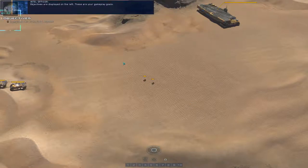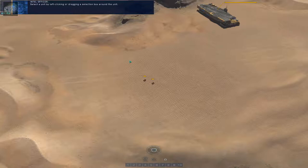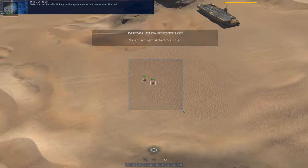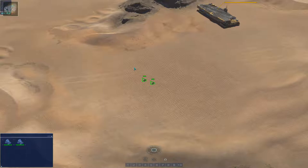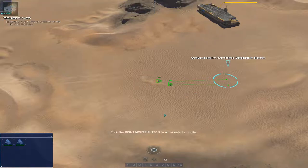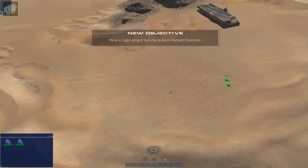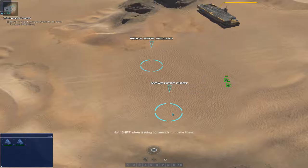Objectives are displayed on the left — these are your gameplay goals. Select a unit by left-clicking or dragging a selection box around the unit. Left-click and hold to drag a selection box around several units — that's normal RTS play. Move selected units by clicking the right mouse button on a position. And nothing really different about that. Hold Shift, issuing commands to queue them — just dot across the map. They'll follow that course you set out using Shift.